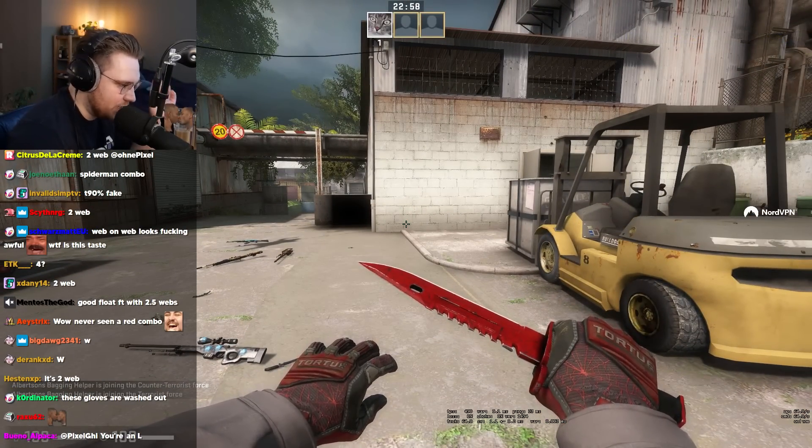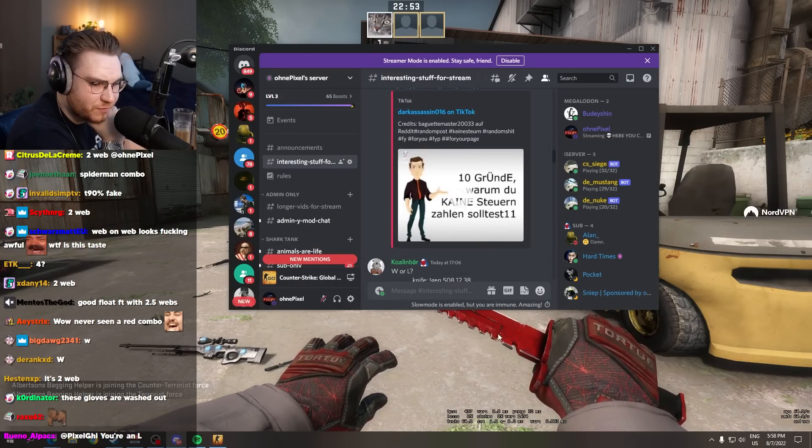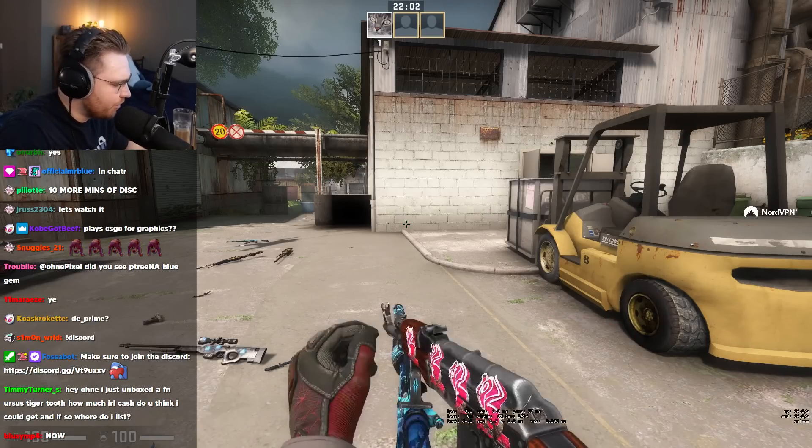You don't have to overpay that much, at least on crimson webs for the gloves. On emerald webs the overpay is huge. Crimson webs, sometimes you can get away with finding some for quite cheap. That is a W combo, bro. Gen code. Plushy dragon.